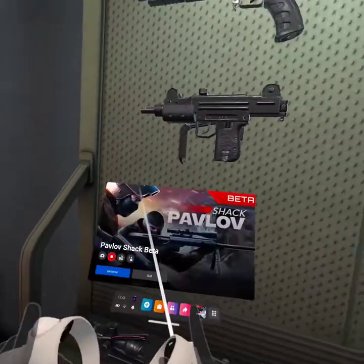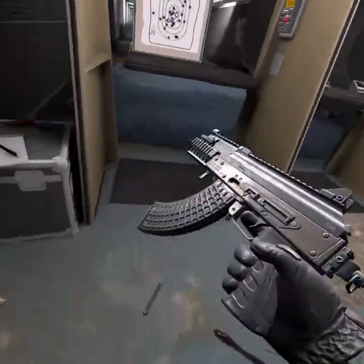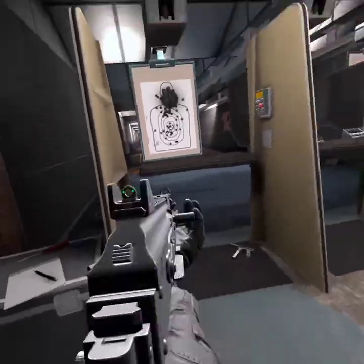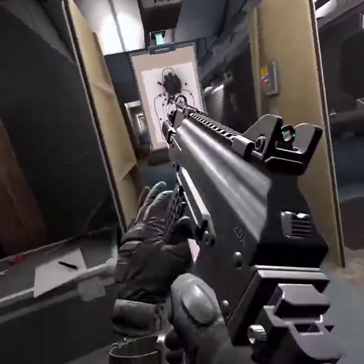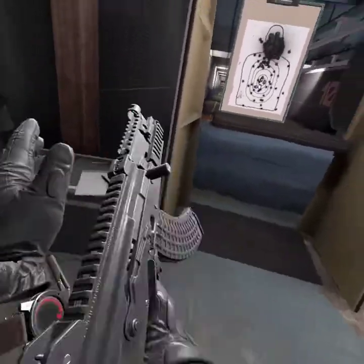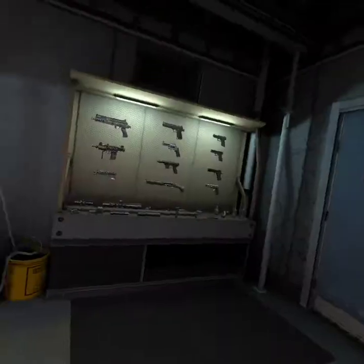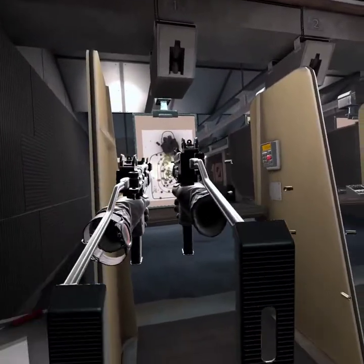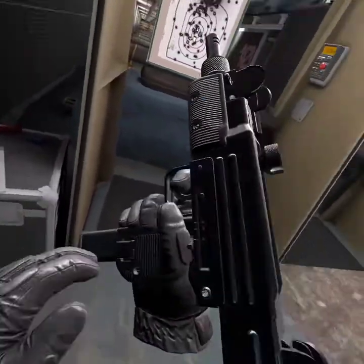And you got these bad boys. You could do that, or like this. Then you got the Uzis, or you could use doubles. You press B, stuff it up.